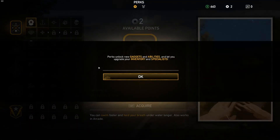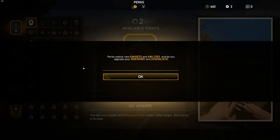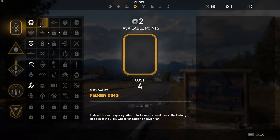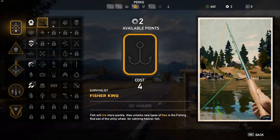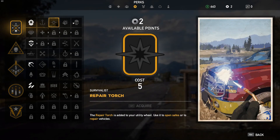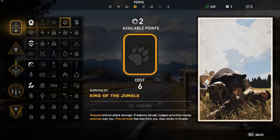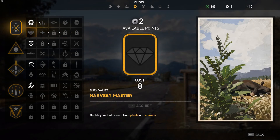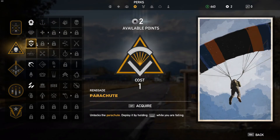So how do perks work? We've got two perk points. Unlock new gadgets and abilities, and let you upgrade your inventory and specialists. Alright, we've got a lot of options here. We could get Human Fish - you can swim faster and hold your breath underwater longer, also works in Arcade. Cool. Fisher King - fish will tire more quickly. Repair torch - use it to open safes or to repair vehicles.